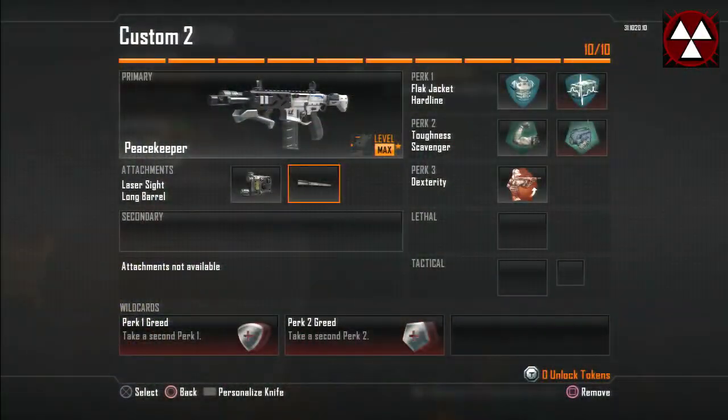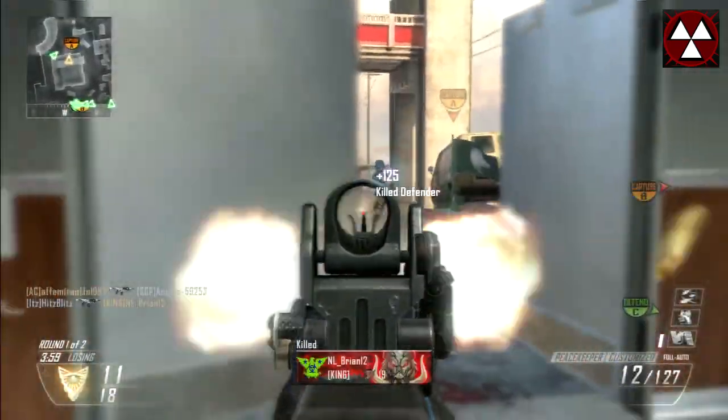Just to give you guys a glimpse of what I'm using: I have the Peacekeeper with Laser Sight and Long Barrel as attachments. You can use three attachments but I'll talk about that further on. In terms of perks, I use Flak Jacket and Hardline in perk 1, Toughness and Scavenger in perk 2, and Dexterity in perk 3. I'm using the wildcards that allow you to have two perks in perk 1 and perk 2.